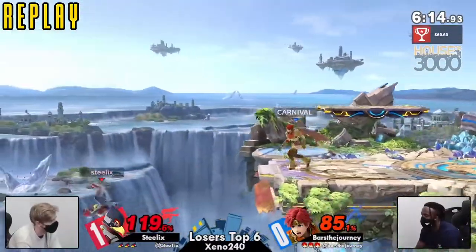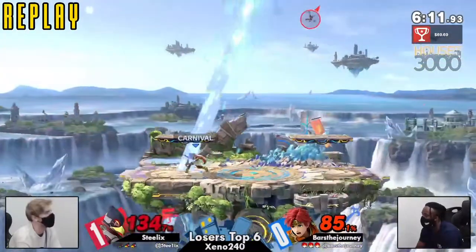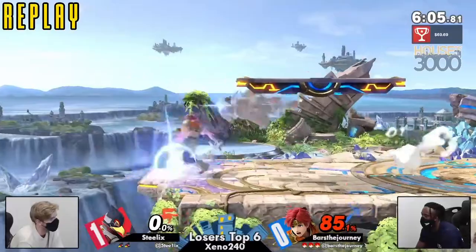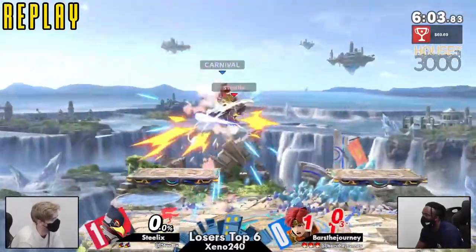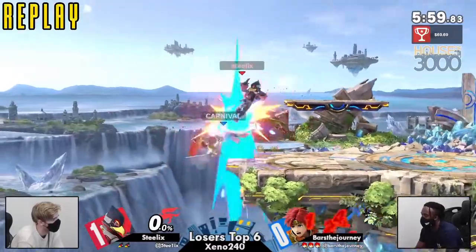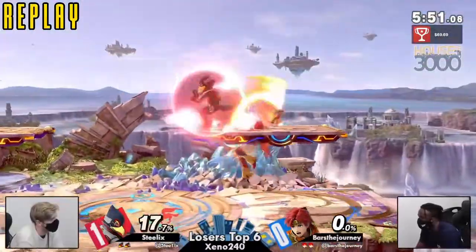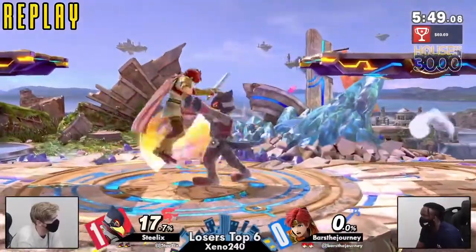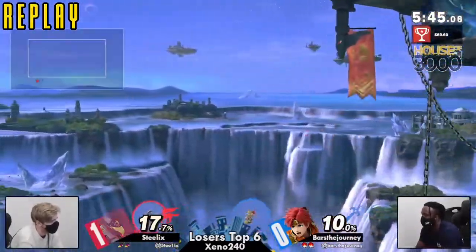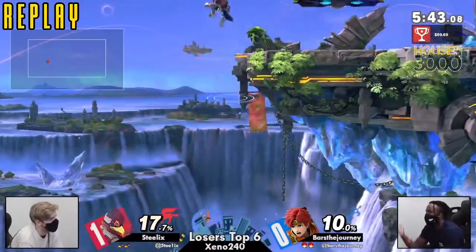Roy just doesn't have much to do in disadvantage, especially when he's above a character like Falco who has amazing anti-airs, and being a fast faller. Just like we were saying — rocking a hard place. Steelix taking it 2-0, that was so unfortunate.